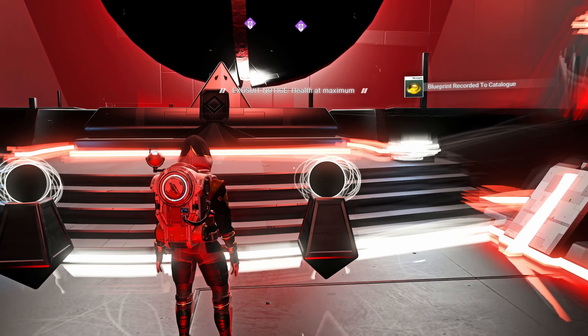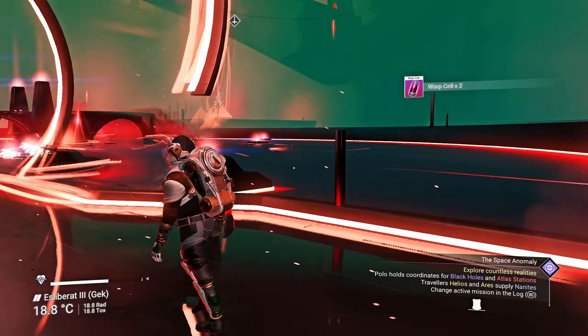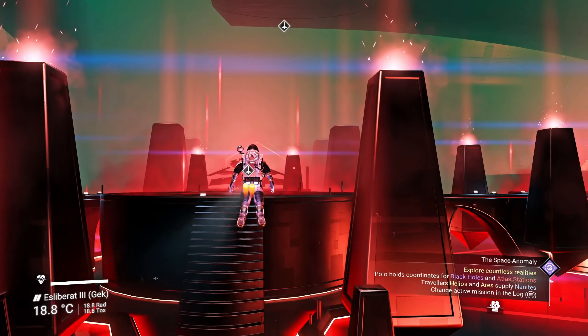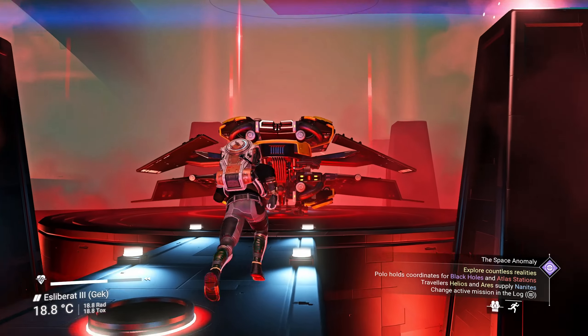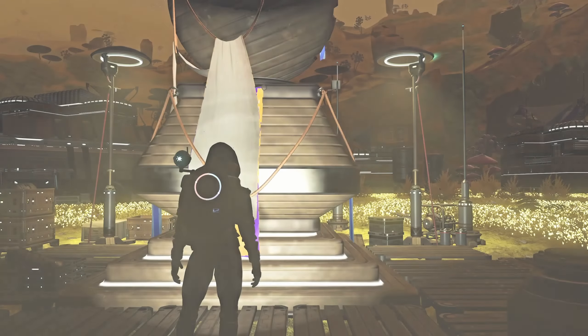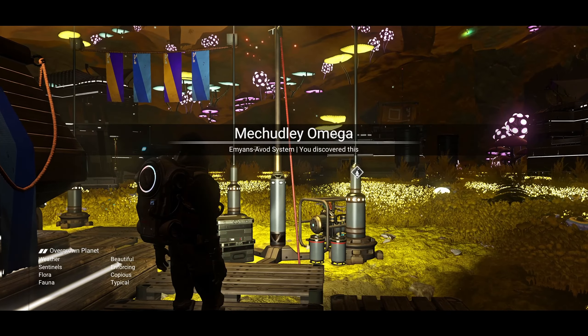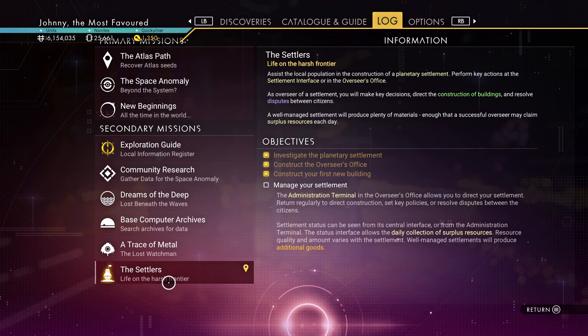Ionized cobalt — ew. That will require me to go out farming for that, or just for cobalt to refine. Until I get to that, let me take a quick look at my settlement again. See here — settlers. Okay, I got a new building opportunity — nice. That may raise my income.